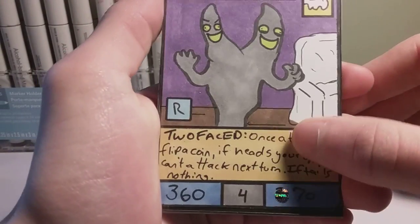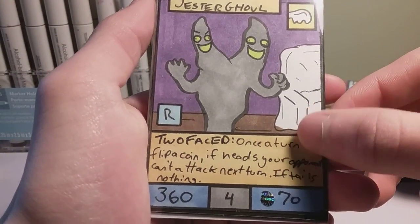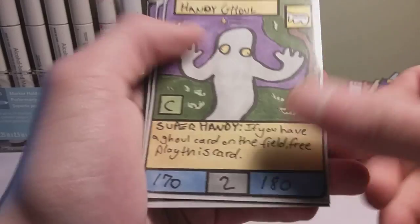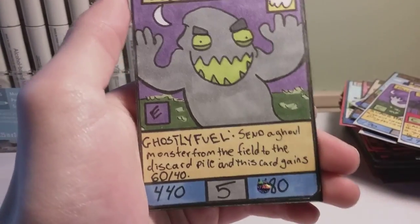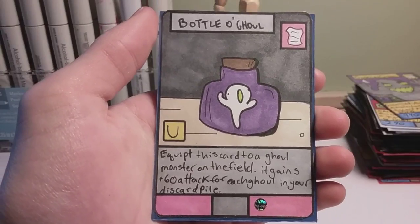Finally for the last archetype, it's the Ghoul archetype: Jester Ghoul, Handy Ghoul, Sockum Ghoul, and then finally for the boss, Gobbler Ghoul. And look — Bottle of Ghoul.